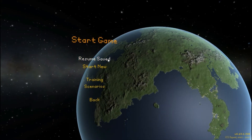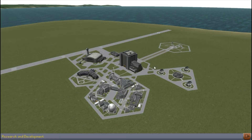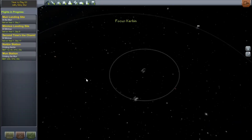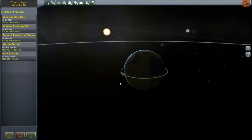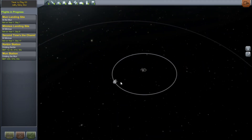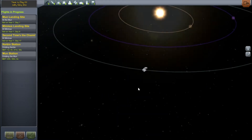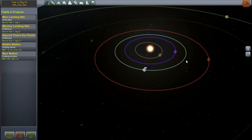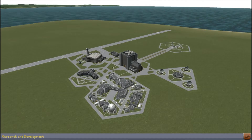Hello guys and welcome back to Kerbal Space Program career mode. We are finally back in the new year, carrying on this series. Now if you remember over the last couple of episodes we set up a couple of satellites, one around Kerbin itself and one around the Mun. We've also landed on both Minmus and the Mun. So the logical next step is to try for one of the next planets, either Juna or Eve.